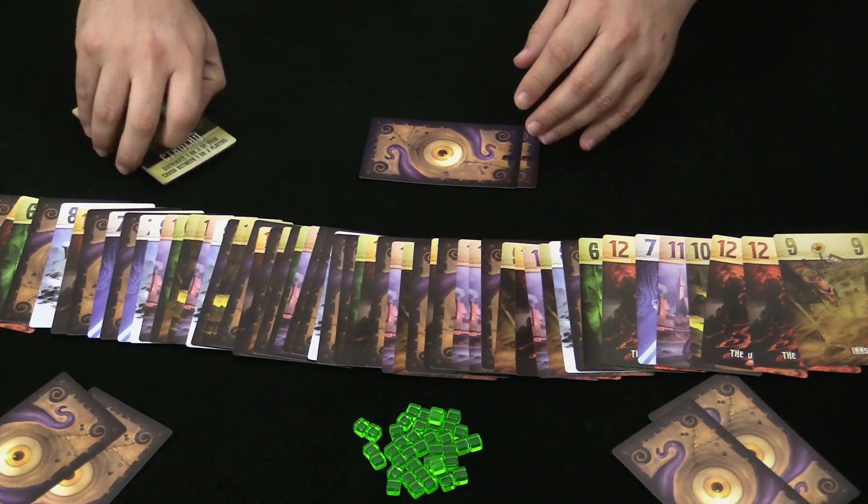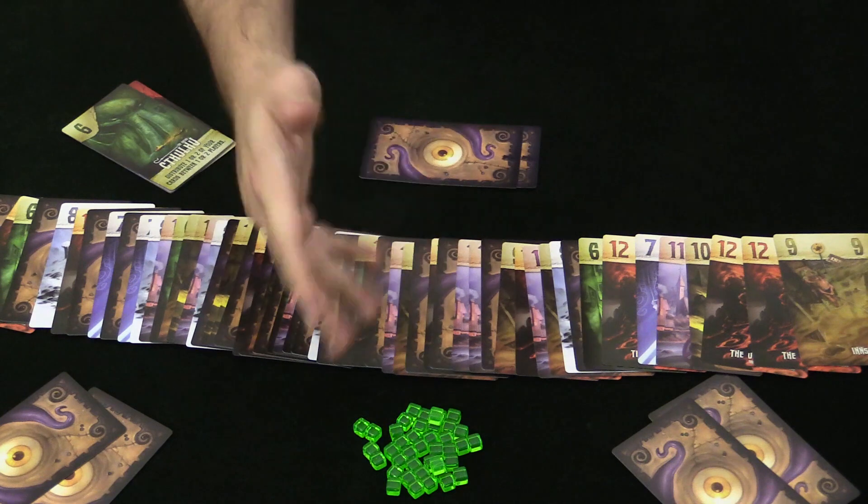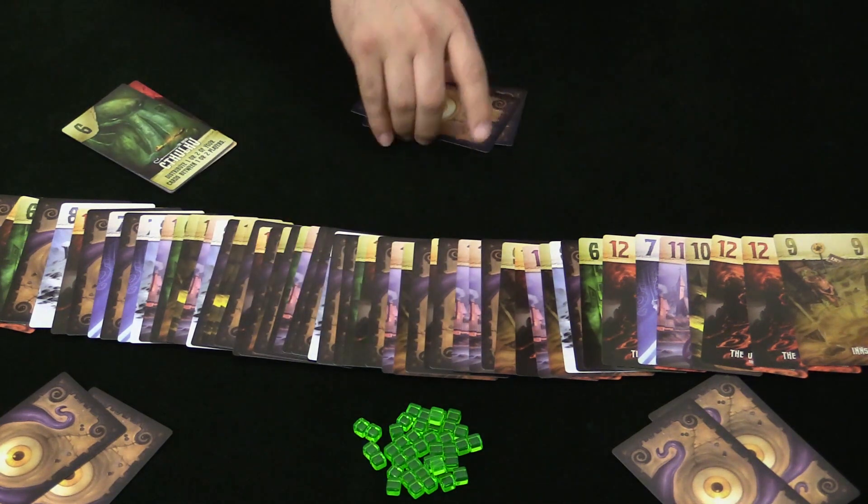Those numbers also mean that there are that many of each card in the deck, so be aware of that. So how does playing cards work, and what does it mean to give the other players sanity and insanity — how do we do that?